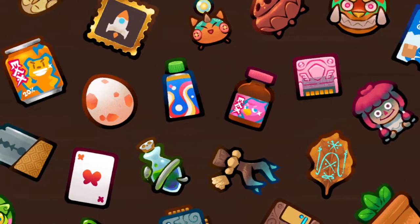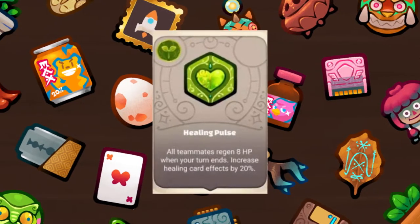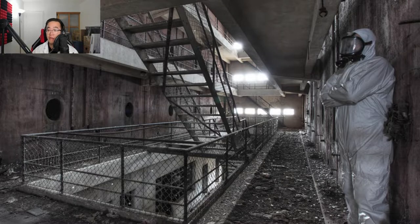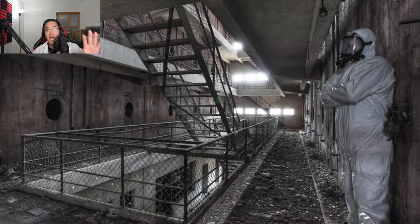Some of the amazing runes we would recommend with this Axie would be Healing Pulse to increase the tankiness of the team, and any charms to increase the HP of this beautiful but deadly plant. This build would pair very well with other poison axes such as the Yam Tank or the Toxzilla.